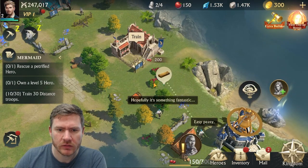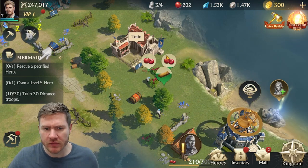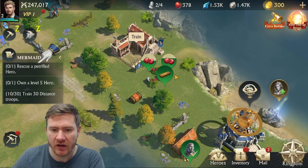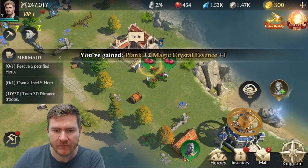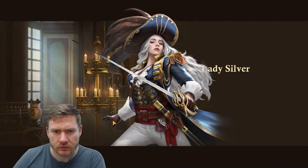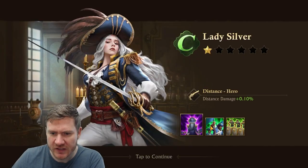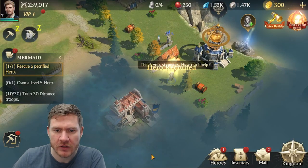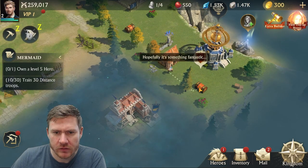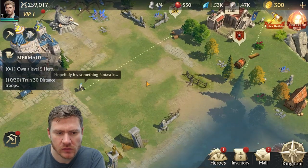We need more food. I wonder if you can level up your builders so they have a bigger range, so if I sent one over here to do this food, they'd have a range where they could do all three — one builder knocking out all three in one trip. Lady Silver — 25% chance of increasing hero skill crit chance, distance attack, distance health. So she's going to be good for our distance troops.